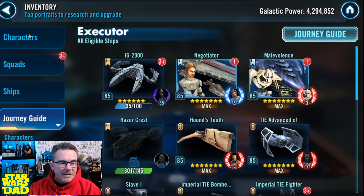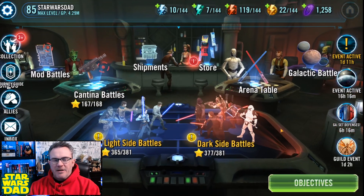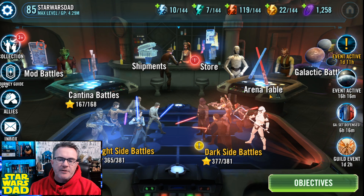I'm not that far from starting to farm Executor. I think December at the latest, January, I'll be able to unlock Executor. And once we do that, it's time to move toward Jedi Master Kenobi. I need to get this roster timed. I'm going to get my Imperial Troopers, get Executor, and then move to Jedi Master Kenobi.